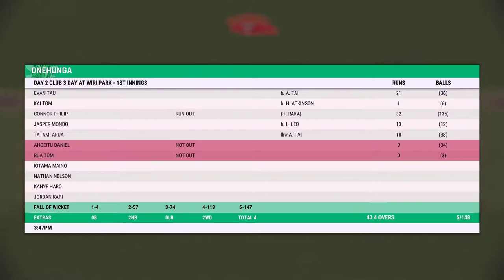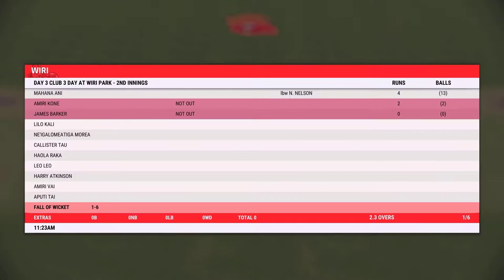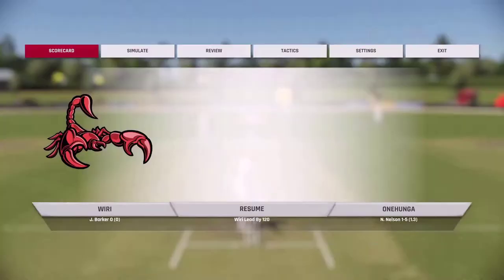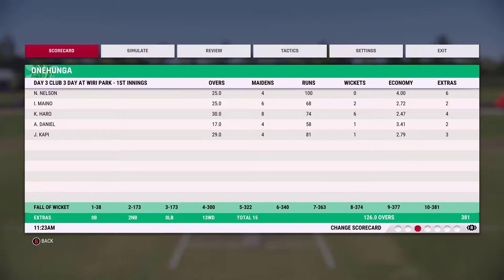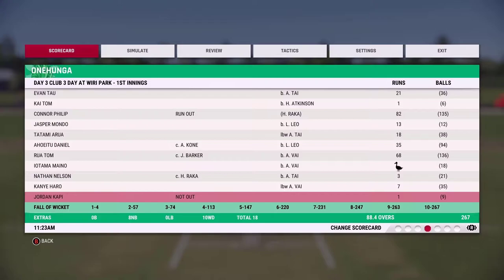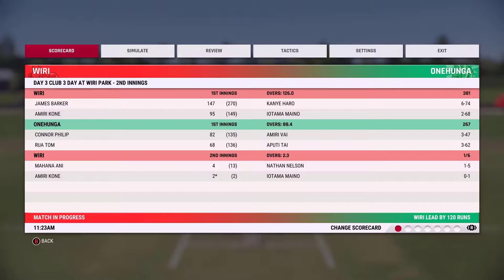We edged onto leg stump. We'll see how Only Hunger cope and they're coping actually very well - 250 up on the board, 265 they make, and instantly as we cross 1100 runs we have one for six. So much for batting once and batting big - we got rolled for 381. We were five for 340, then a five for 41 collapse at the end of that innings. Rucka 26 off 100, six for 74 from Haro Maino gets us out for the first time, 82 off 135, and 68 from Tom as well.